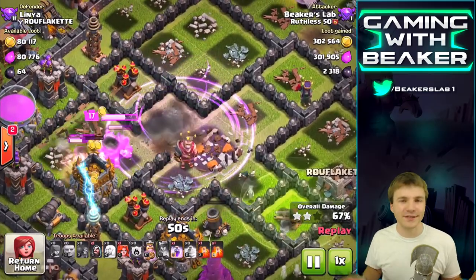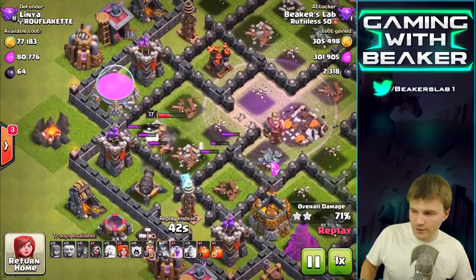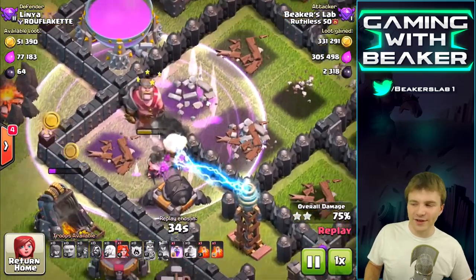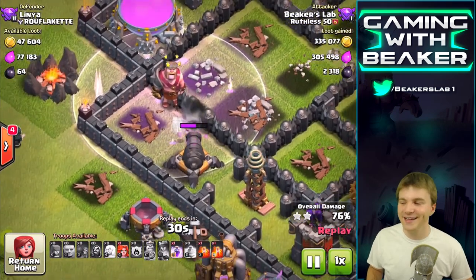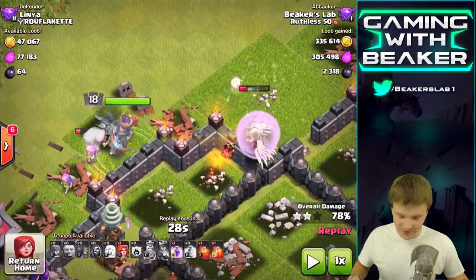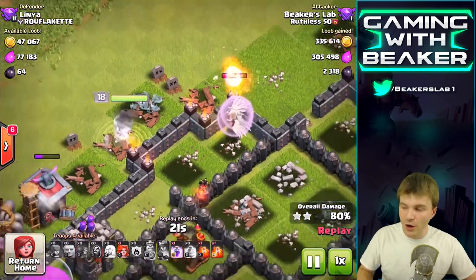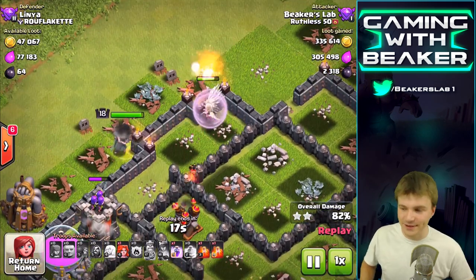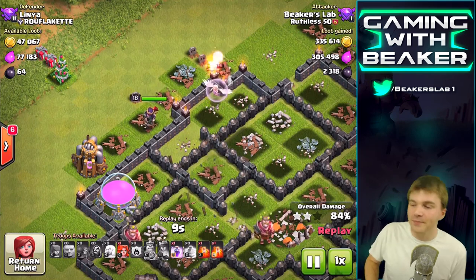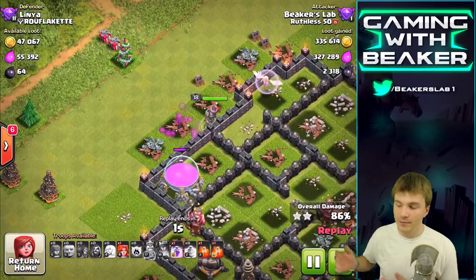The king is gonna die so fast - even with the king ability - look how long it took him just to get through that level 8 wall. I gotta upgrade my heroes, man, that was sad. You ever see a max hero go up against level 8 walls? It just melts. We definitely want to be able to do that, so we gotta keep upgrading our heroes. We'll do some dark elixir time episodes - maybe next episode we'll start the king. We got a little more elixir; we did not quite get all the storages but hey, it's all good.